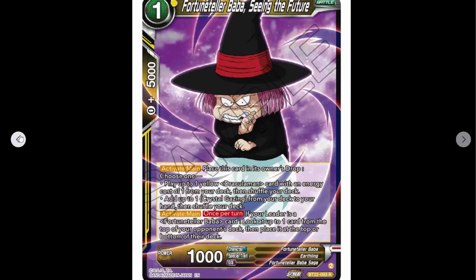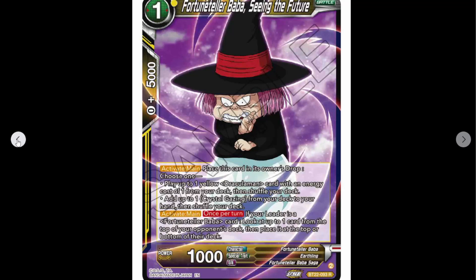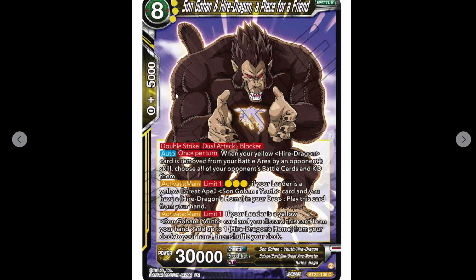So we've got Fortune Teller Baba Seeing the Future — one cost, 1K. Activate main: place this in the owner's drop and you can either play up to one card from your deck that costs one, then shuffle your deck, or you can add a Crystal Gazing from your deck to your hand, then shuffle. Another way of manipulation after you've done it once — or if you know something good is coming you can get rid of the rest.